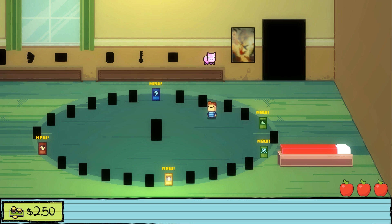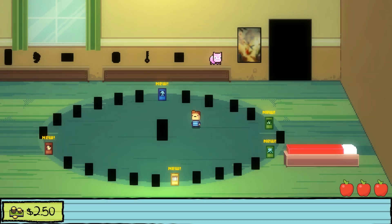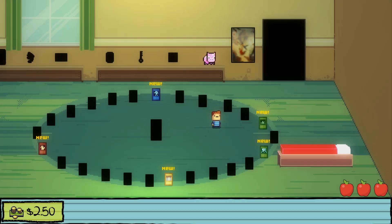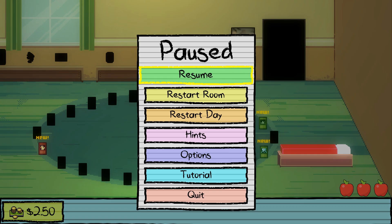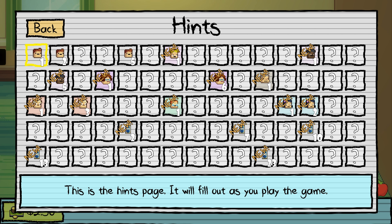I just need to remember which button is my planner — E, got it. And which is the pause button? Right. Let me look at hints real quick. Okay, so hint one — this is the hint page.